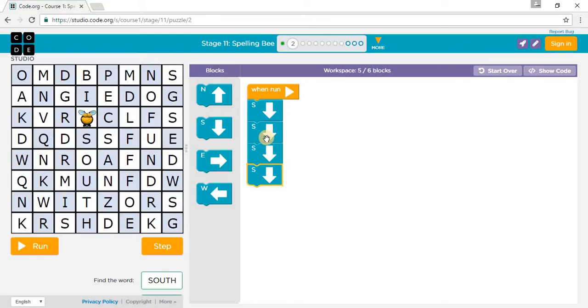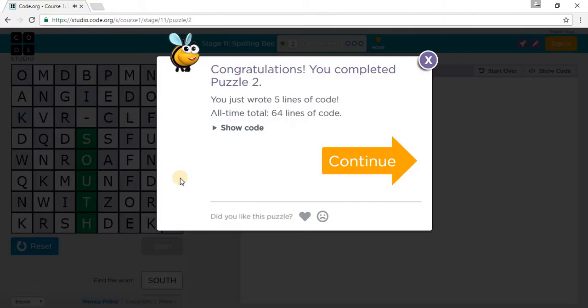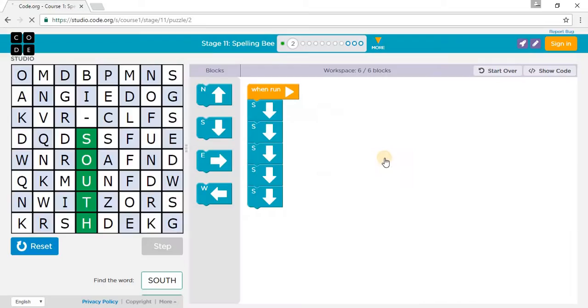We need to move one more south and press run. We've completed Puzzle 2. Let's go to Puzzle 3.